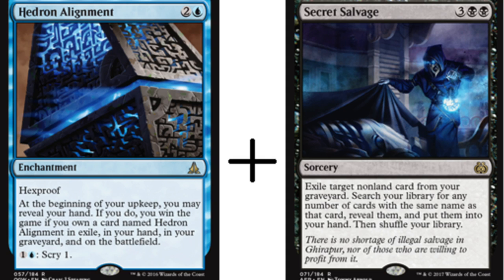Secret Salvage then lets you search your library for any number of cards with the same name as that card, reveal them, and put them into your hand. So Hedron Alignment has to be in the graveyard, then you exile it, then you get the remaining copies. You play one copy, you keep one copy in your hand, but you still have to put one copy back in your graveyard — which is relatively easier to do — and then you just win.